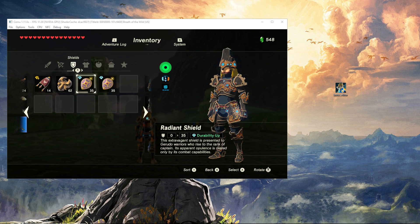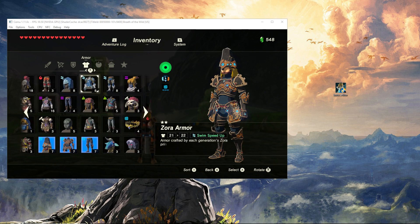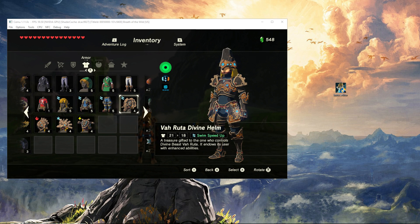As you can see in my inventory I currently have all of the helms. So there are four: Varuta, Varudania, Var Meadow and Var Naboris.